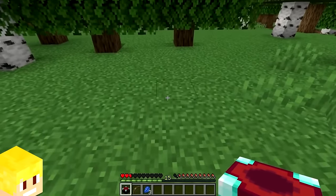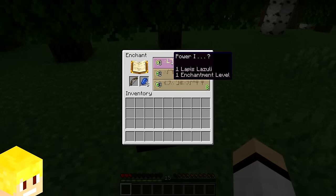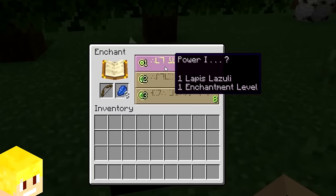When the player places down an enchanting table and uses it for the first time, the first level one enchantment for a bow will always be power one.